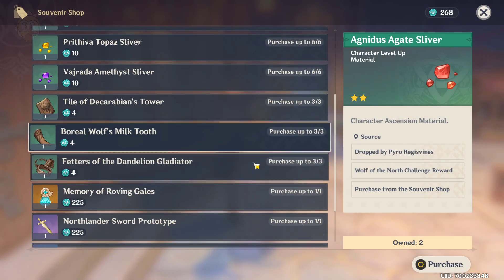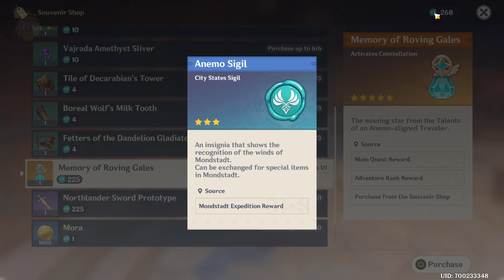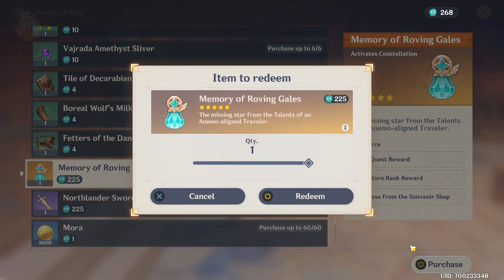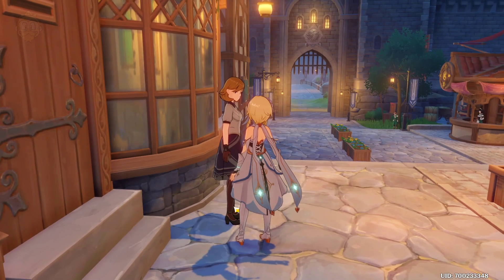If I scroll down, there's Memory of the Roving Gales, which costs 225 of this resource — Sigils — in order to buy it. It's a reward for expeditions. So if we purchase it — there you go, we've got it. But you can only buy the one; that's the main issue with this.